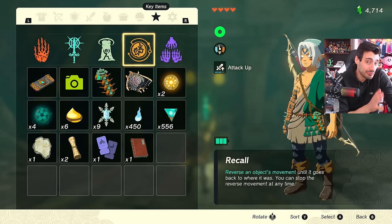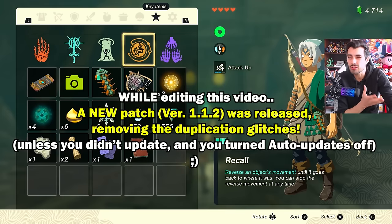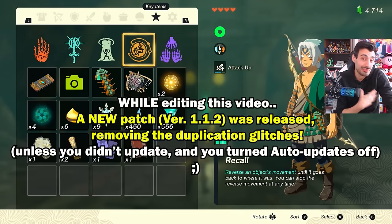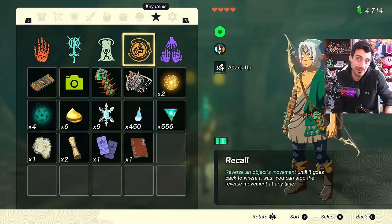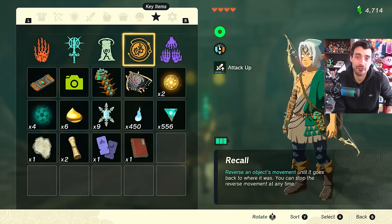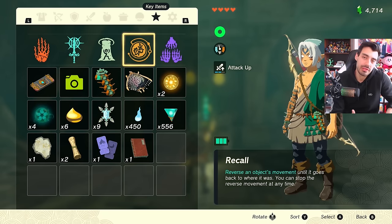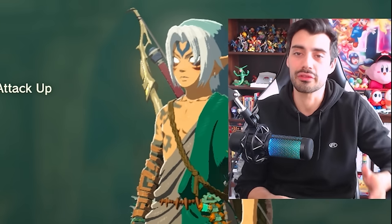Wow, that's a lot. As of recording this video, there are certain glitches you can use to duplicate materials if you want — but those glitches are likely going to get patched at some point, which means we'll have to farm them legitimately anyway. It is a bit of a process, but once you finally upgrade those batteries it is well worth it.